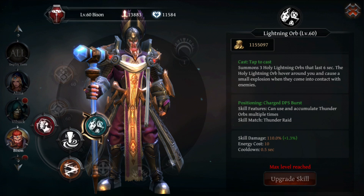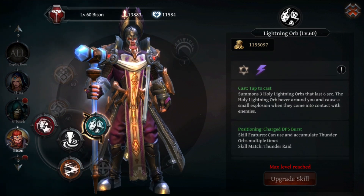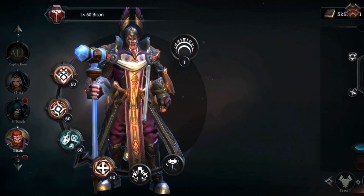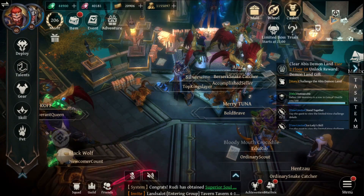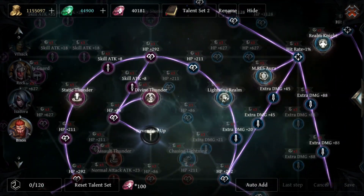The most important part of this skill is that it has a 0.5-second cooldown and a very fast cast time. So let's go into the talents where we can actually explain how this works.